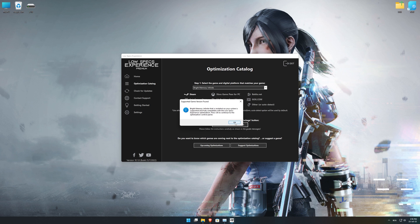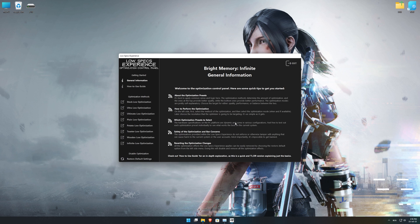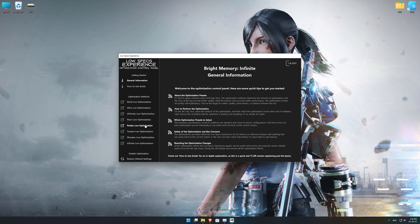Low Specs Experience will now automatically check if the game version currently installed is supported by this optimization. If it is, press OK and the optimization control panel will load. When the optimization control panel loads, simply select the optimization presets and the resolution you would like to render your game at. This is something you will need to experiment on your own in order to see what works for the system the best.